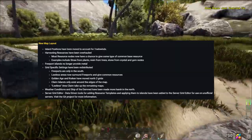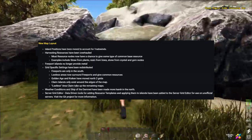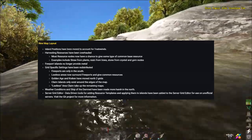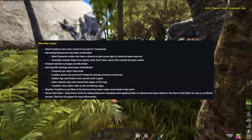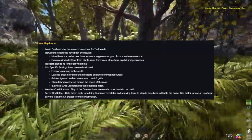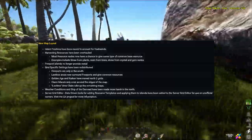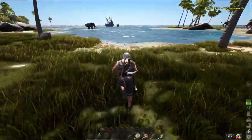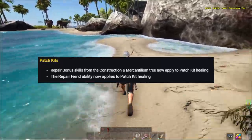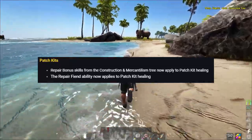Weather conditions and ship damage have been made harsher in the north — easy down the bottom, harder up north. The server grid editor now has data-driven tools for adding resource templates applied to islands, so unofficial servers can go nuts with all these new changes. The repair bonus skill from construction and mercantile treaty now applies to patch kit healing, and the repair fiend ability also now applies to patch kit healing.